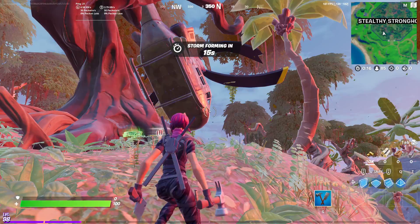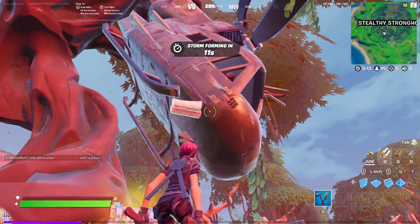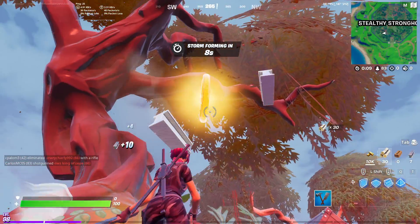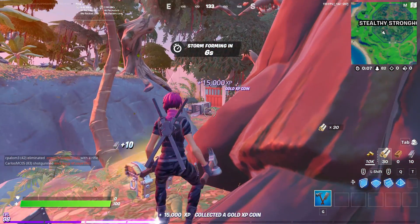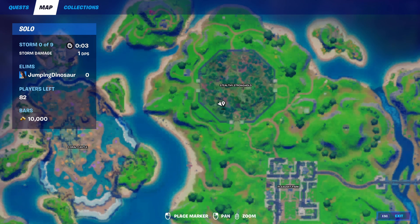And finally, the week 8 gold XP coin is in Stealthy Stronghold in the helicopter. Here we are — we're in the southwest quadrant of Stealthy Stronghold.